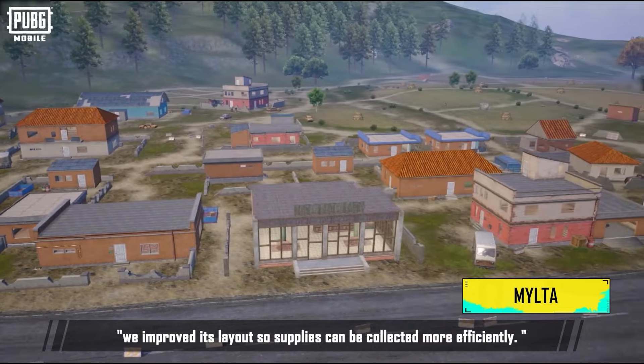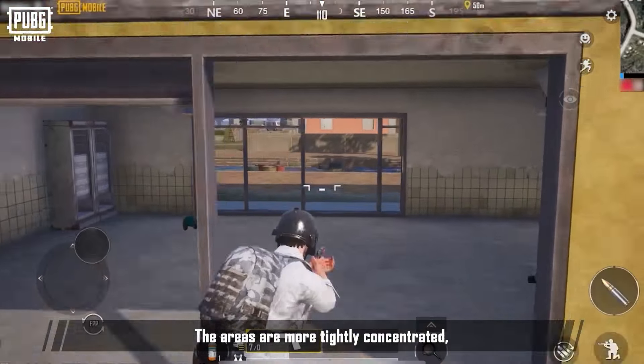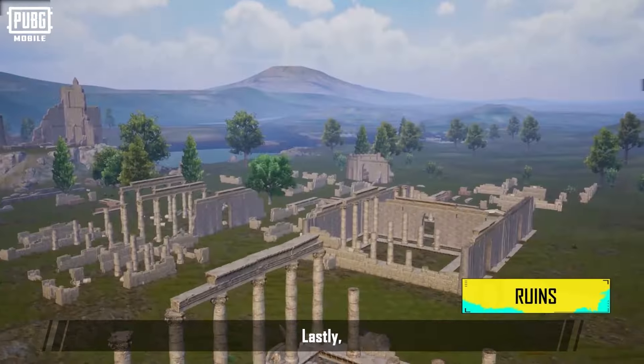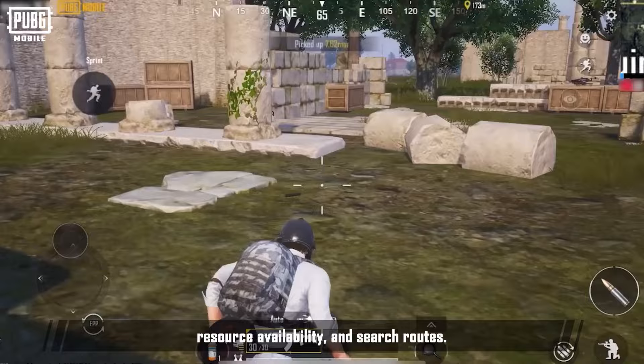As for Milta, we improved its layout so supplies can be collected more efficiently. The areas are more tightly concentrated, making it much easier to plan your route. Lastly, we improved the ruins layout, resource availability, and search routes.